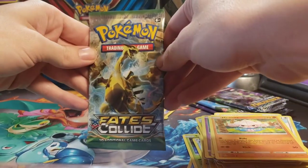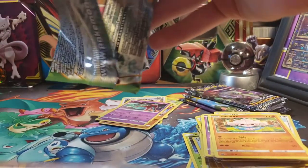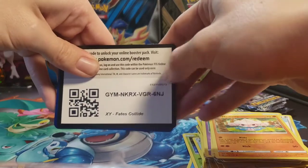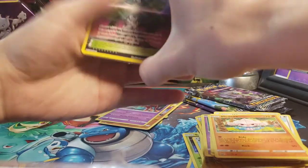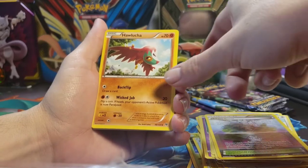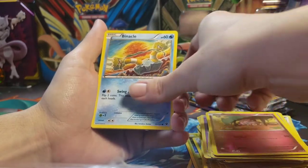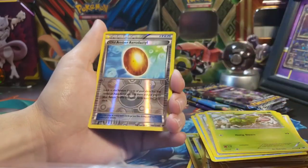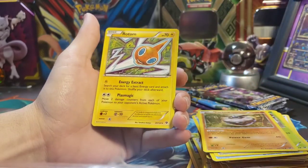Now an X and Y Fates Collide pack — hoping for a BREAK card. Nope! Code card. We got a Chaos Tower, Pangoro, Weezing, Snubbull, Binacle, Bronzor, Burmy, Carbink, Reverse Old Amber Aerodactyl, and on the end just a regular Rare Rotom.